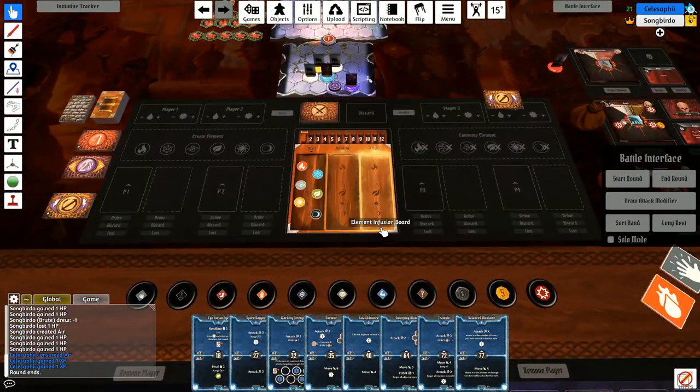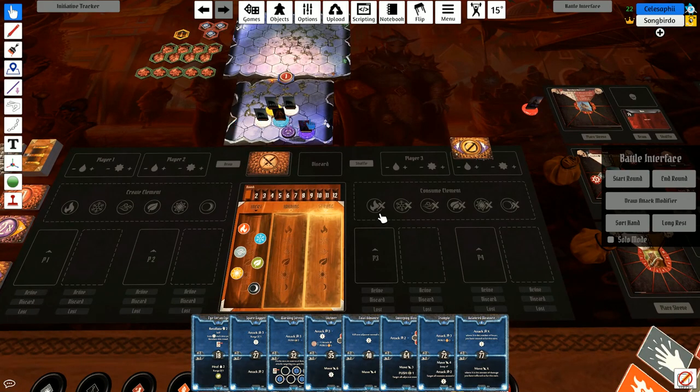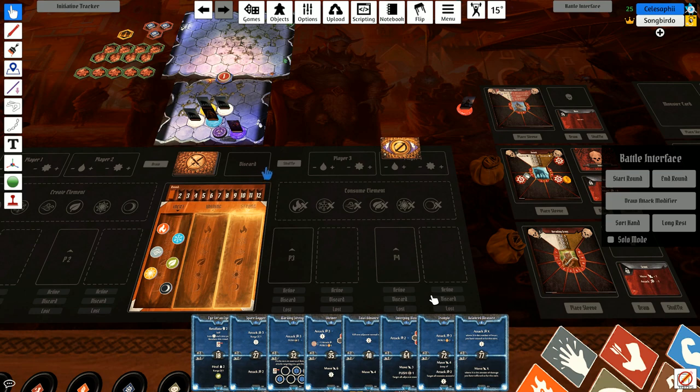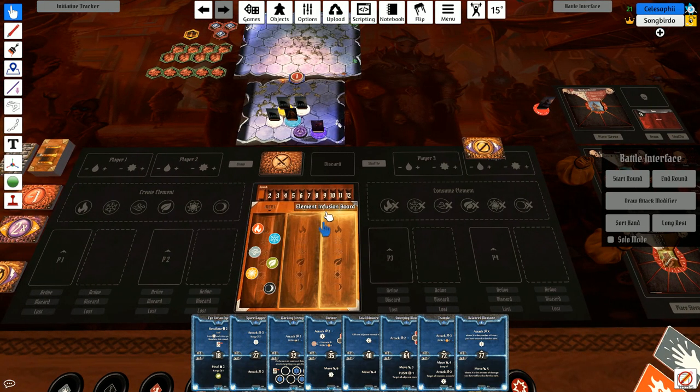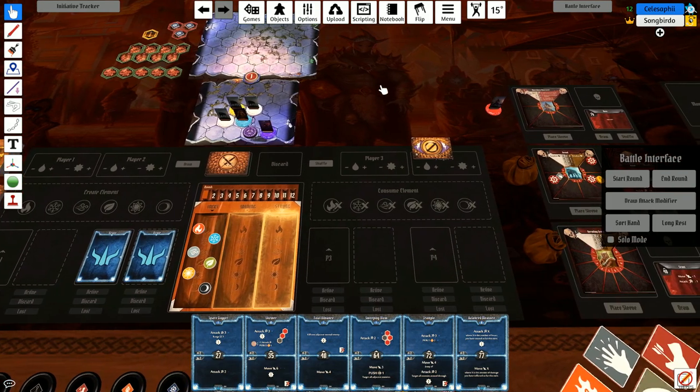Now we pick cards again. I'm hesitant to attack these guys because they hit hard. They both have retaliate, but retaliate is melee only and if you kill them they don't retaliate. I'm just going to hope you kill them. I want a card that gives retaliate on top in case they attack me.